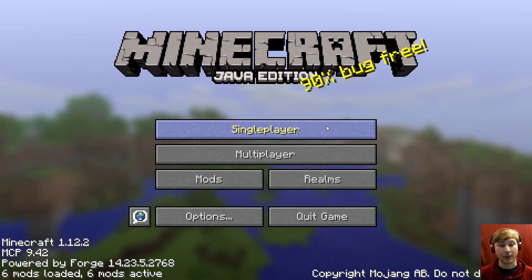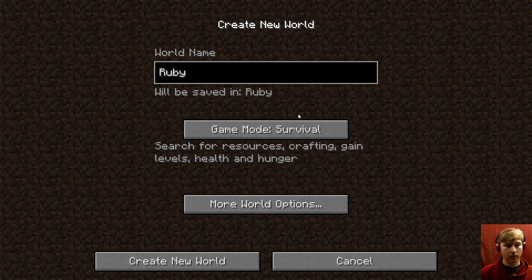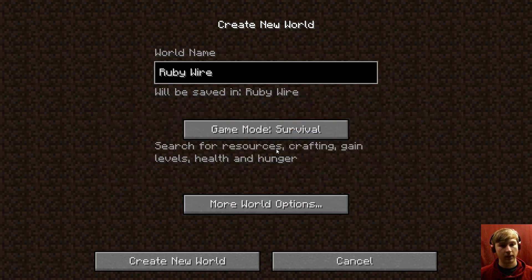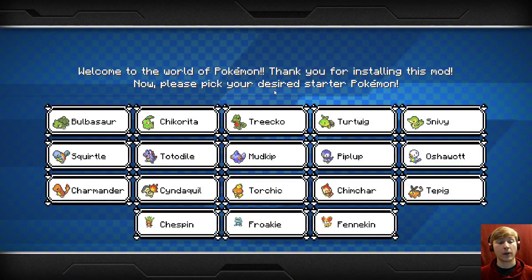Let's just get in and make a world. Okay, so we're turning cheats on, just because there are some things that are kind of hard to do if you don't have them on. And the bonus chest is on because it's useful in the beginning. Let's go. Okay, so this is Pokemon in Minecraft.